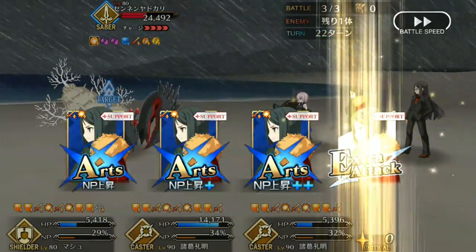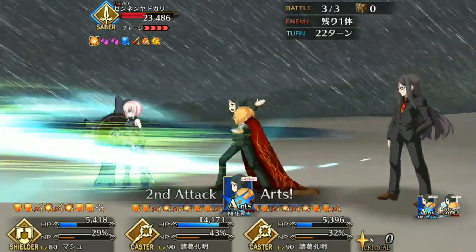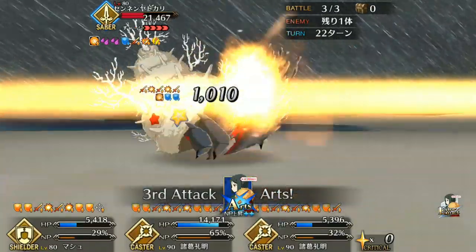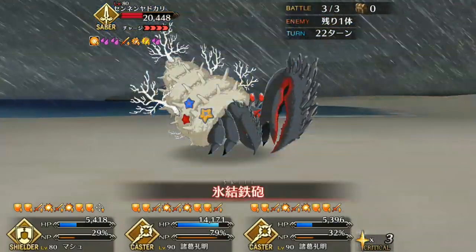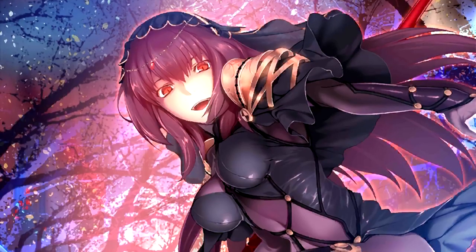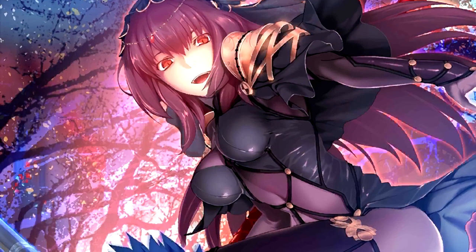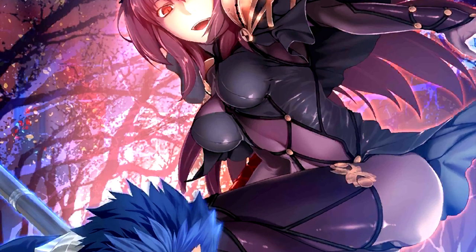Divinity by itself won't get you very far. The highest on NA is Tamamo Lancer with Divinity A++, which gives you 230 flat damage. The big crab is 50,000 health, so yeah. Moving on to craft essences, a lot of the relevant options are from event gachas, which is a bit annoying. Chief among these is the Crimson Land of Shadows, which is a 5-star craft essence from the Saber Wars gacha. Who the fuck has that?